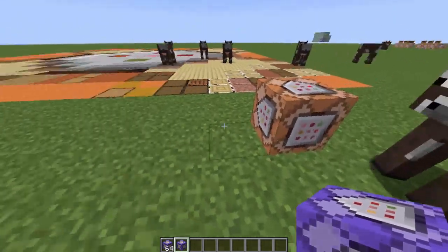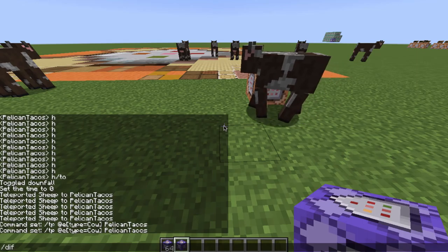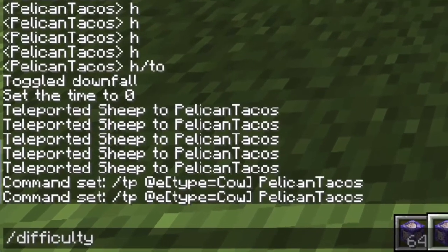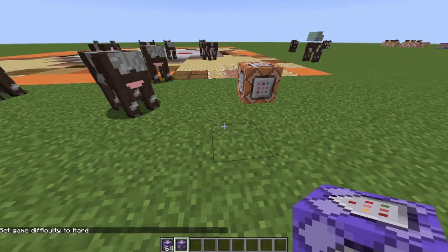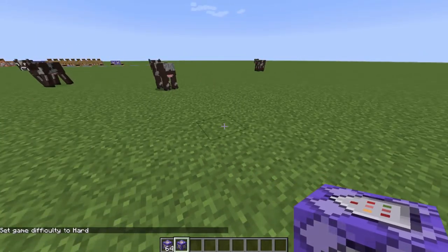Another command you can do is 'difficulty.' Difficulty zero is peaceful, or you can put a P. You can do a 1 for easy, or put an E. You can put a 2 for normal, or N. Or you can put a 3 for hard, and so forth. We do that — boom! All right, set the game difficulty to hard.